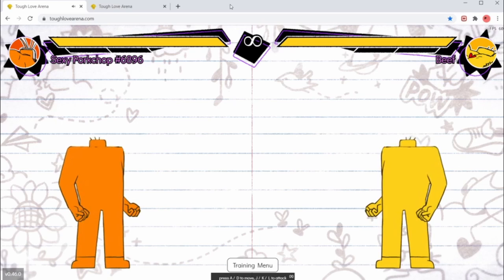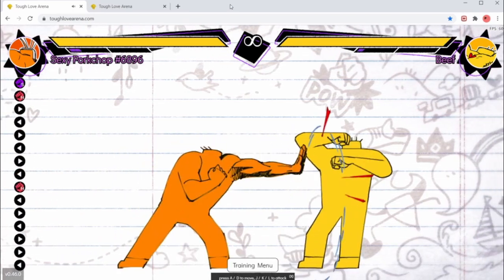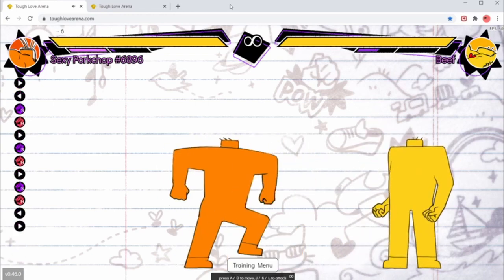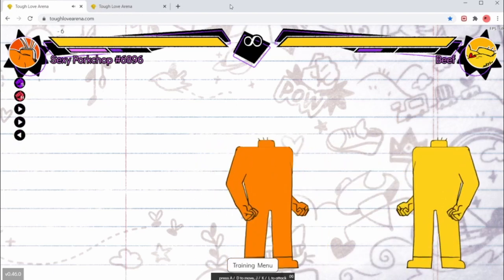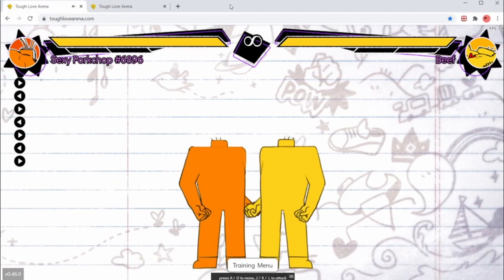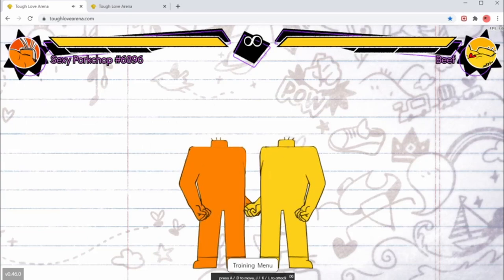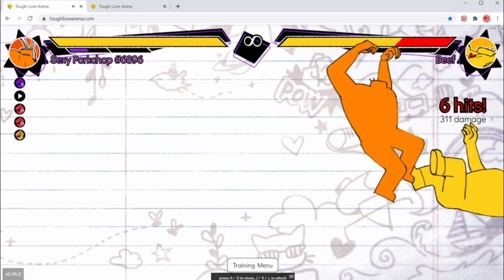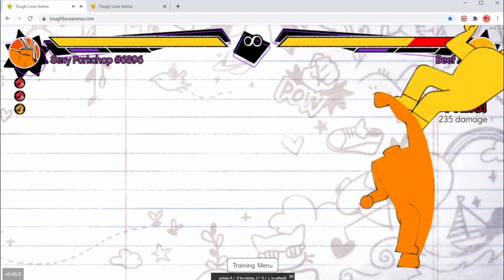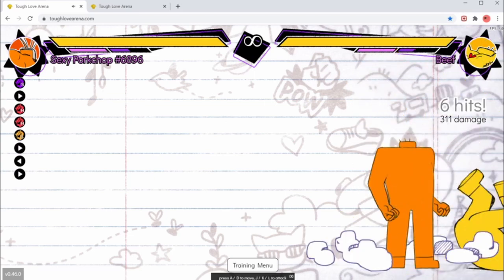So that covers the absolute basics of this character. At its core, you're going to be trying to keep people at heavy range, looking for heavies. If it's on block at that range, you cancel into your special. But the true goal of Pork is to get right up in people's face — once you're in close range, Pork is very scary. If you get your full jab combo, that's great. Once people are in the corner, they should be really scared, because if you get the knockdown right up in their face, you have a couple of options.